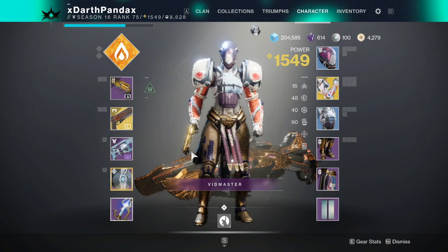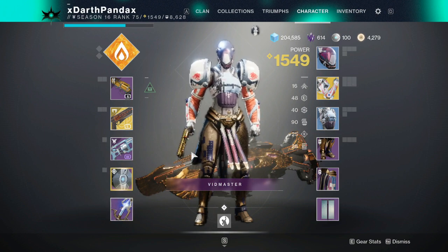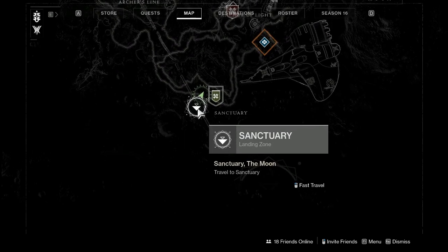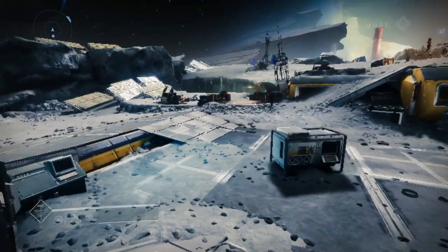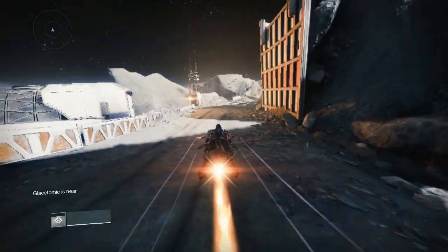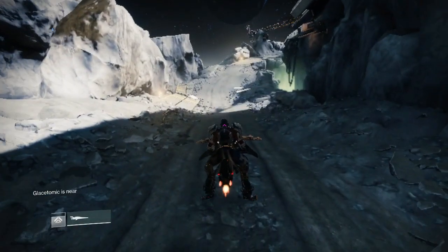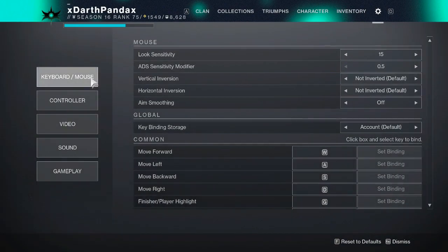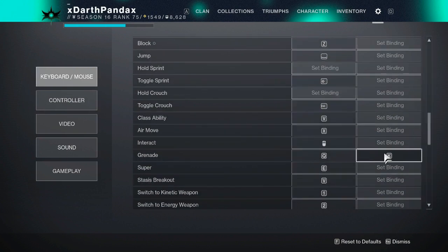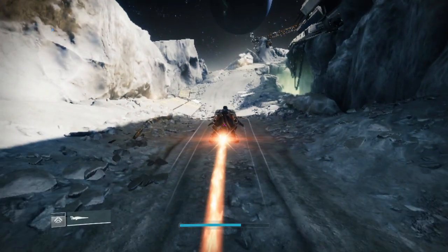I would also put Blinding Light on your shell. You also need the macro, which will be in the description, as well as the Auto Hotkey download site. You also want to be on the Moon — load into the Moon in Sanctuary and follow this path.